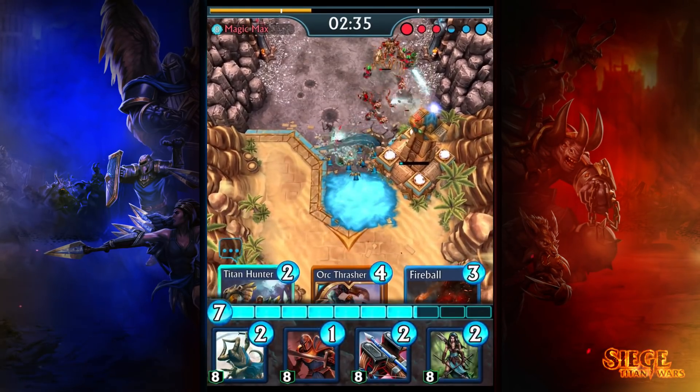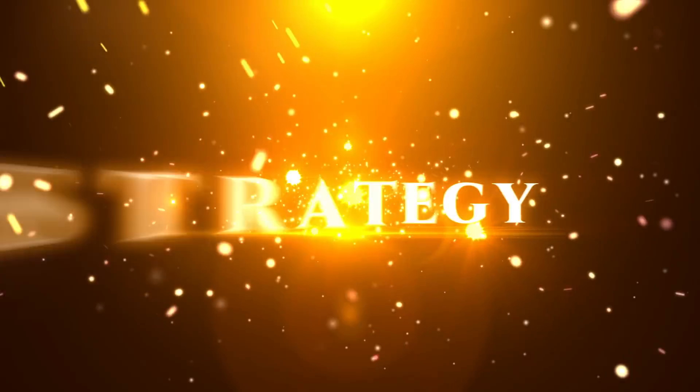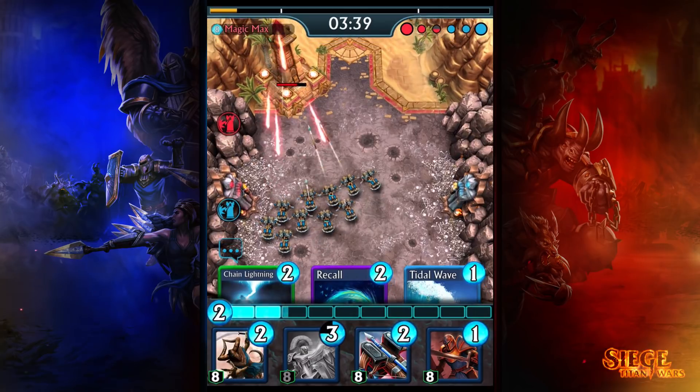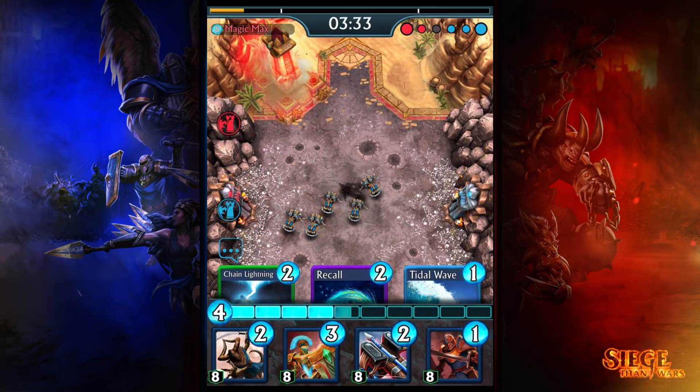For only one mana, the portal opens up a ton of aggressive strategies in Siege. If at the start of the match you have Portal in your opening hand, try dropping it far down the battlefield and sending out some siege weapons like ballistas to lay waste to your opponent's outer tower.